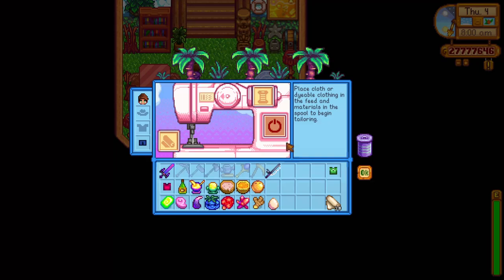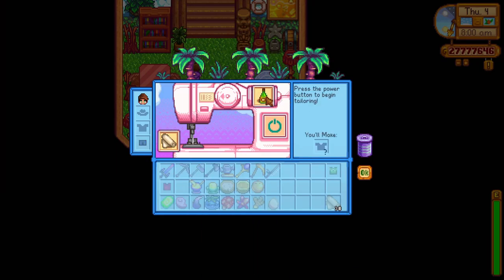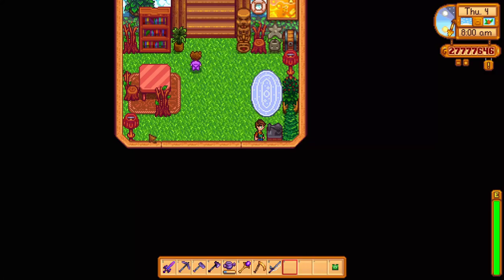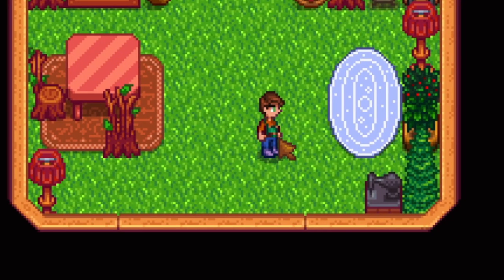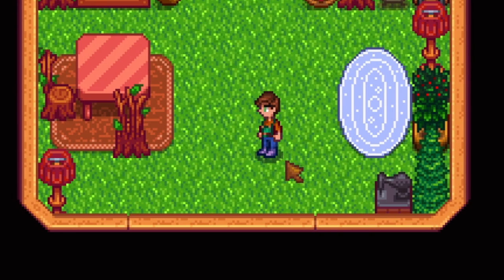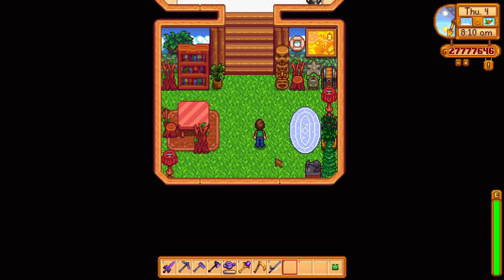Next are the ginger overalls, which color scheme is inspired by the ginger ale with green and brown coloring. You can craft this item with ginger ale that you produce from ginger that you can find on Ginger Island. I just hope some of that luck of the ale will go into the overalls when you craft them, but I know that's a long shot.